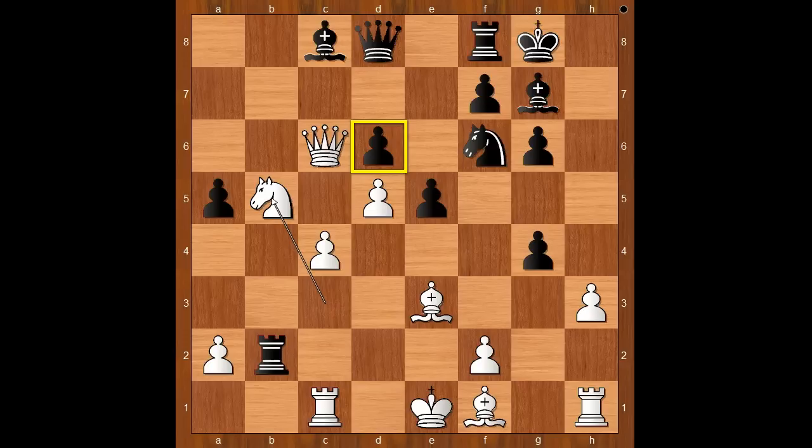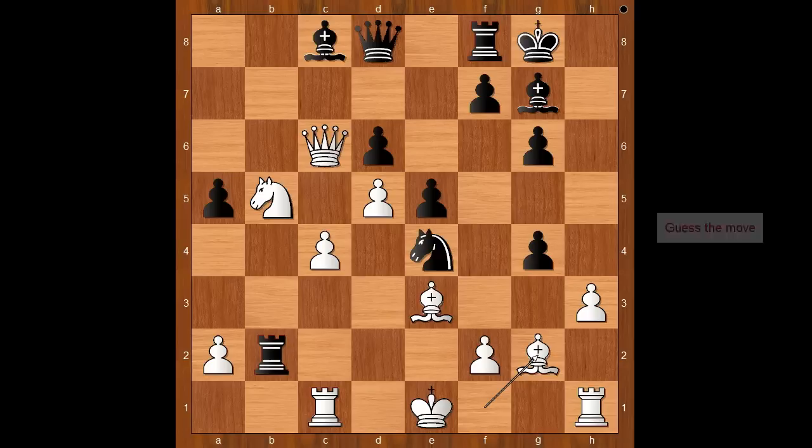It is becoming very interesting now. Perhaps knight to e8 was expected, defending the pawn that way, because if the knight goes to e4 then bishop to g2. How would you continue this position if you had the black pieces? Gata Kamsky played knight to e4, not afraid of bishop to g2. This is the most interesting moment of the game. What would you do in this position? Please pause and find the best move for black. I guess bishop to d7 comes to mind, but Gata Kamsky played an amazing move.